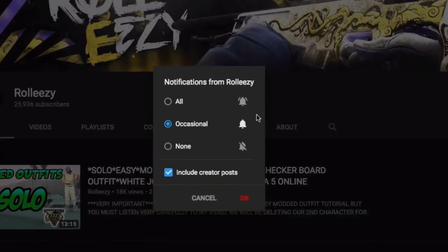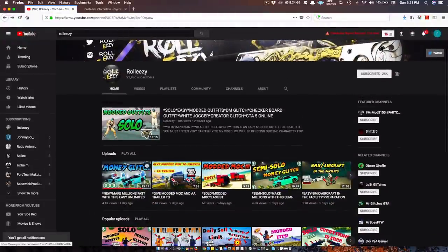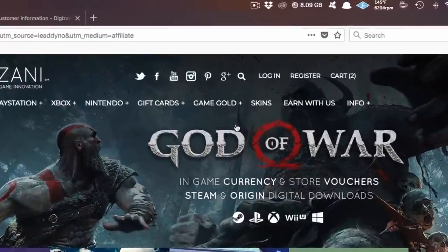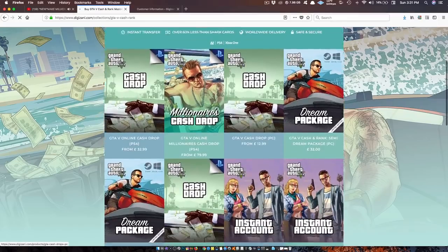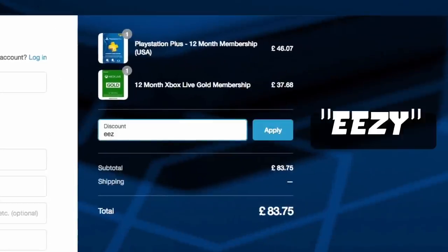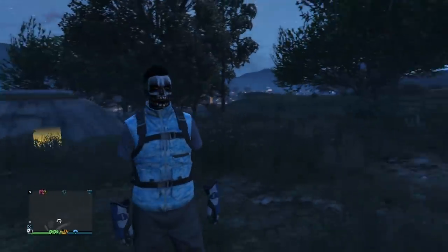If you're brand new to the channel don't forget to subscribe and turn on post notifications so you don't miss any of my latest videos. If you're also interested in GTA 5 online modded accounts, go to my latest upload and click the link in the description. This will lead you to Digizani, the most trusted site to purchase cash and rank services on all platforms for GTA 5 online at reasonable prices.